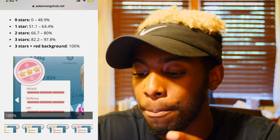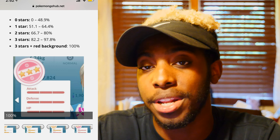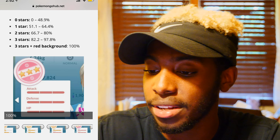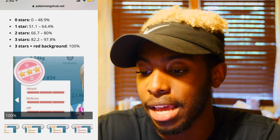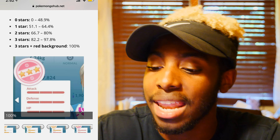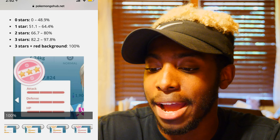If you don't want to deal with the individual bars and just want to know the IV range, that's when you turn to the stars. Zero stars means zero to 48% IV. One star is 51% to 64% IV. Two stars is 66.7% to 80% IV. Three stars is 82.2% to 97-98% IV. And three stars plus a red background is 100% IV.